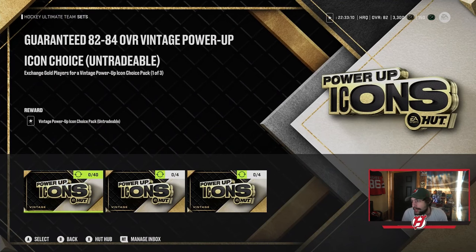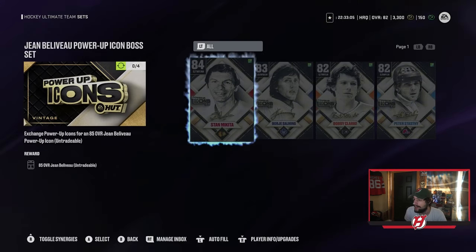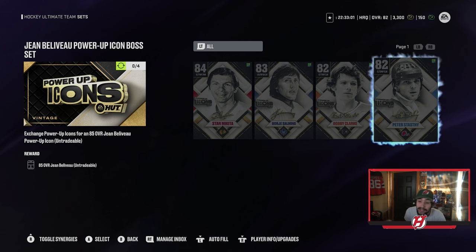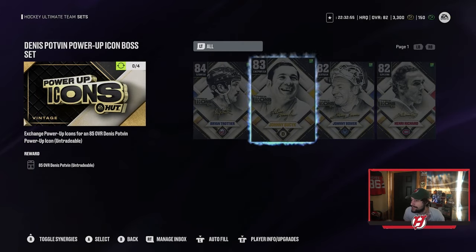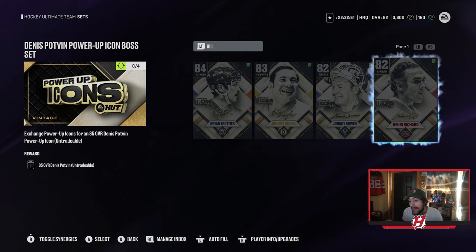For the Vintage sets, it's the same idea. You get Potvin and Beliveau. You need to trade in unique cards: Makita, Salming, Clark, and Peter Stasny for that one. And then for Potvin, you need to trade in Trottier, Busick, Johnny Bauer, and Henry Richard. I actually have Henry Richard, so I'm making my way there.